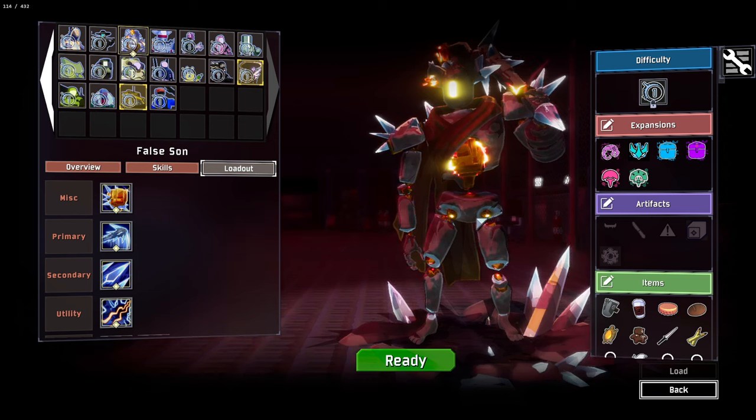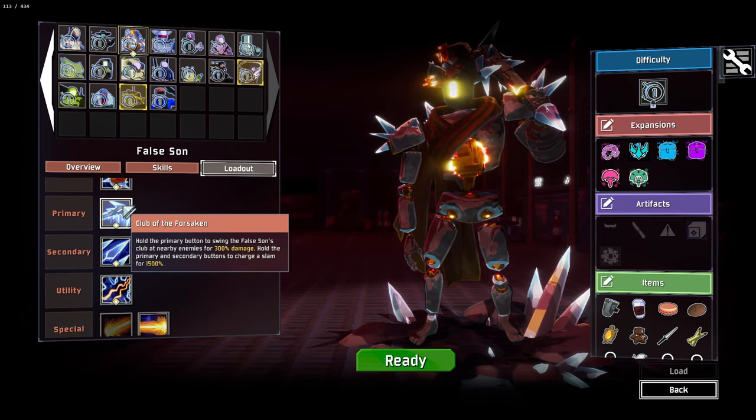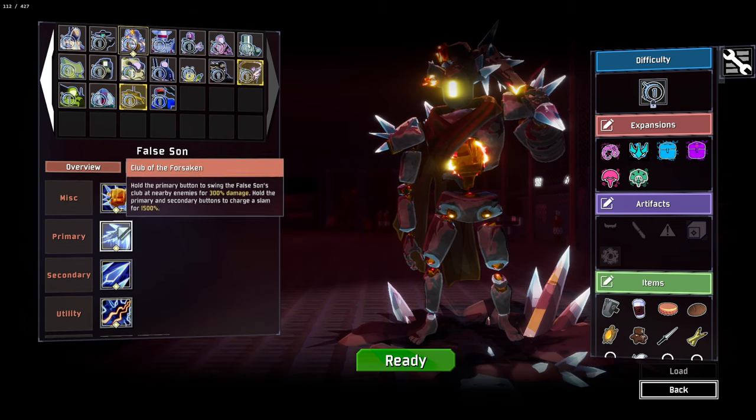Hello everybody and welcome back to some Risk of Rain 2 modded for the Seekers of the Storm DLC. We're jumping in for some more Eclipse mode, but this time as one of the other new characters, the False Sun, who is based off of the new boss — a pretty goddamn cool character. We're going to jump in as them and see what we can do.